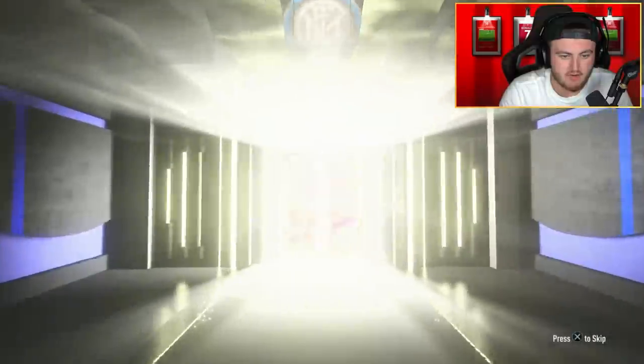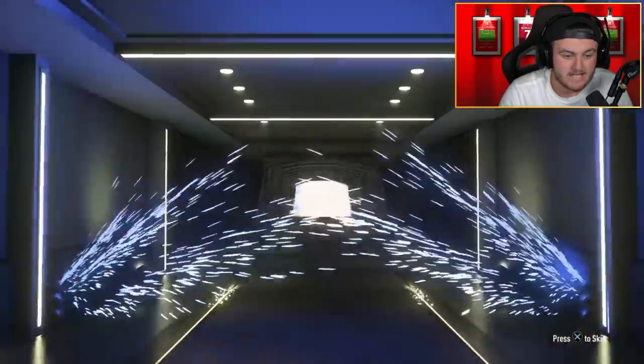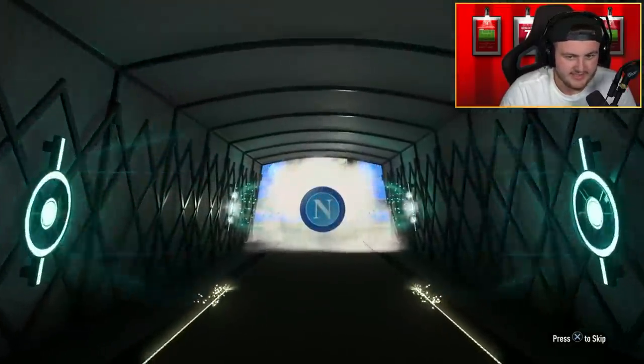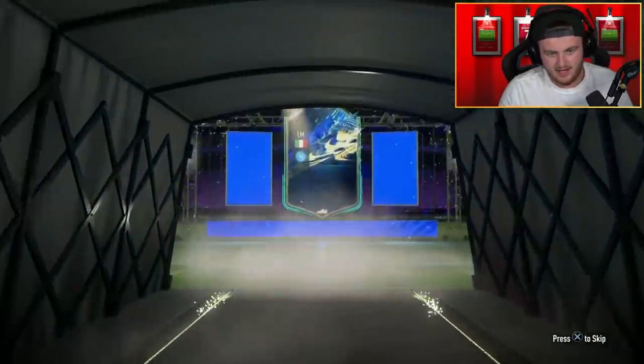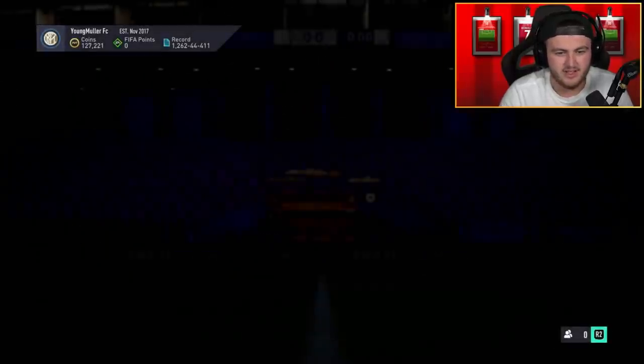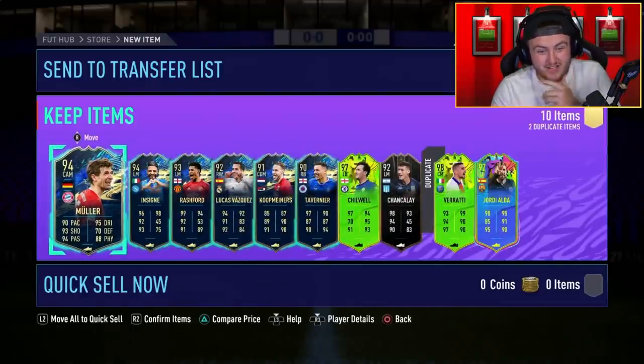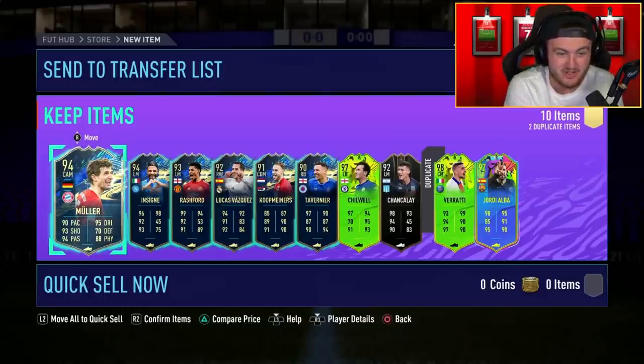90-plus times 10 now. Can we see something like that Modric? Team of the Season on the front — Italian Insigne again. I'm so bored of seeing Insigne in these packs, he's always on the front. Edinson as well. But what else is in this pack? Chilwell, Verratti, Jordi Alba and Marcus Rashford. Okay, that's decent — very solid. Rashford, Chilwell, Verratti and Jordi Alba is a very, very good pack right there. Let's go.